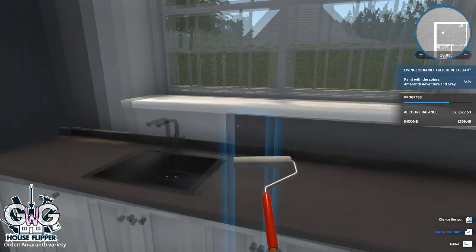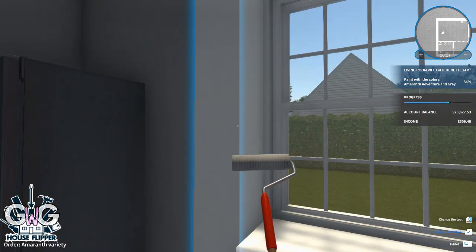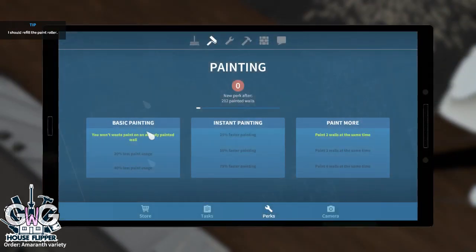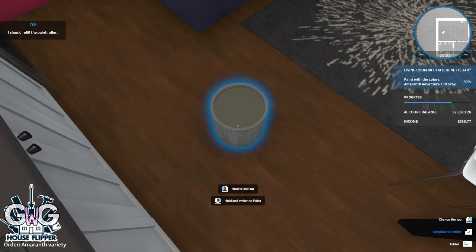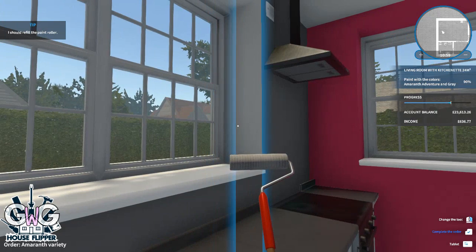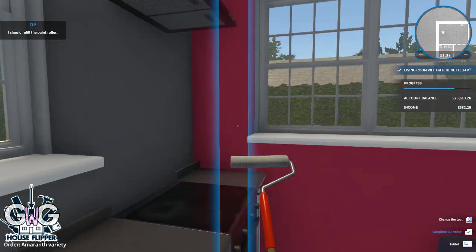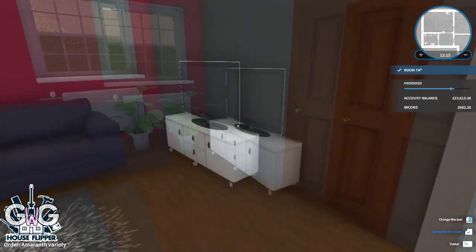You can already see how much quicker that is — it's going to be amazing when we can paint four sections at once. I ran out of paint before finishing, so I had to go back to the shop and buy another tin. And now we've completed this room. I love these two colors — they go really well together.